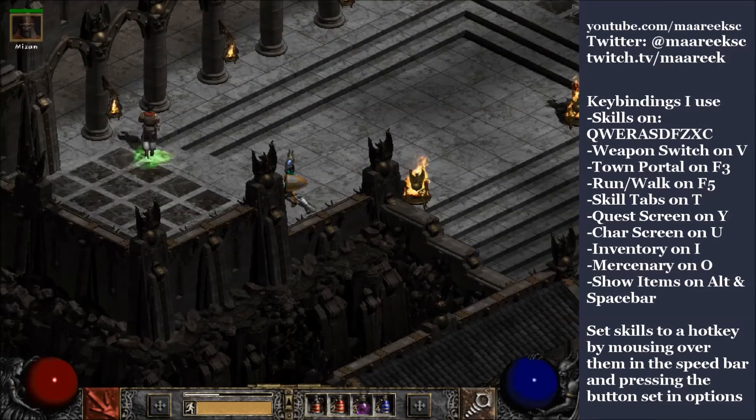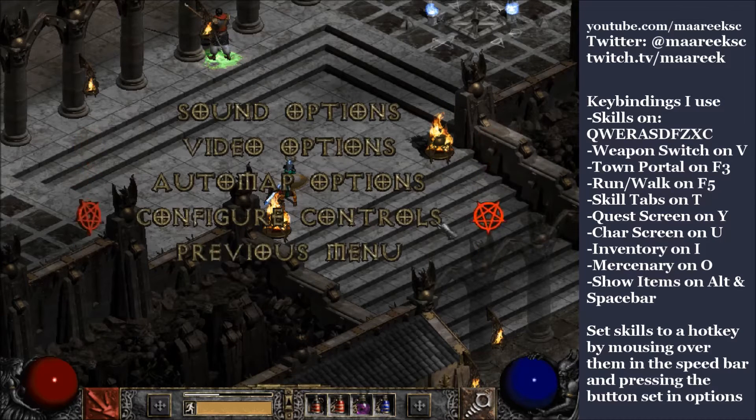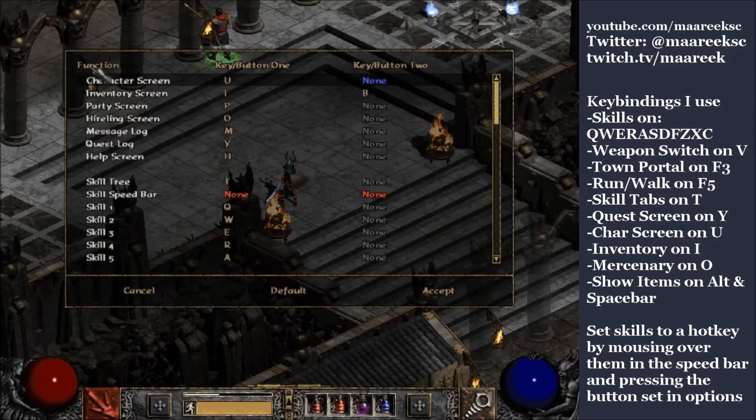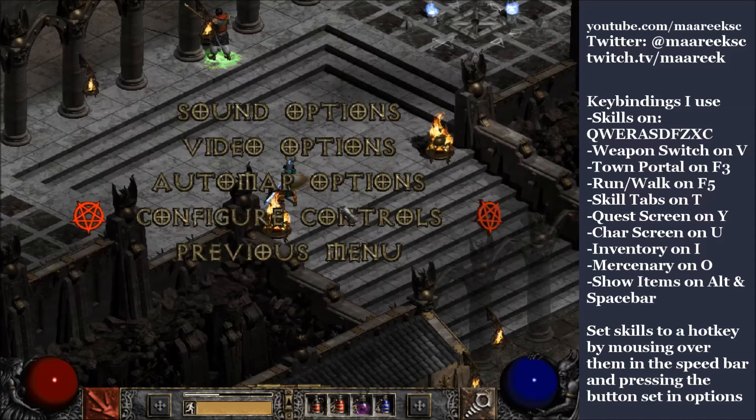So how exactly do you go about setting up your key bindings? First thing: hit Escape on the keyboard to bring up the game menu, go to Options, then Configure Controls. Everything listed under 'Function' can have a key bind set or removed. You'll see I've changed things like the character screen and hireling screen. You can always go back to default if you don't like where you end up. On default, you only have eight skills set up and they're all on the function keys, which is rough.